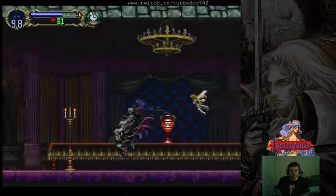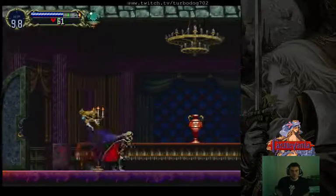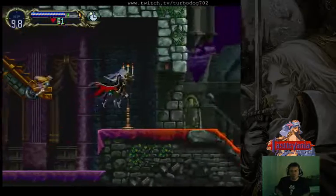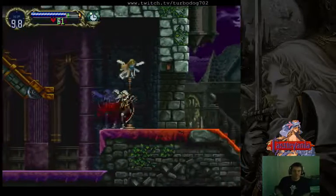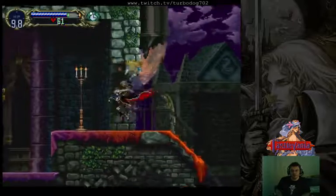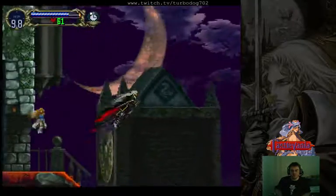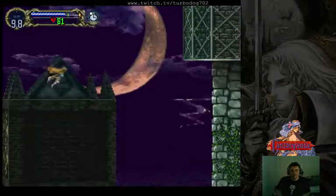This is a pretty old and antiquated version in order to do this, but I figured I would put it in here for posterity. There are better methods to do it, but see if you guys like it. So the trigger for this cutscene is around here, so we need to do a very precise wolf jump using the stairway over here.